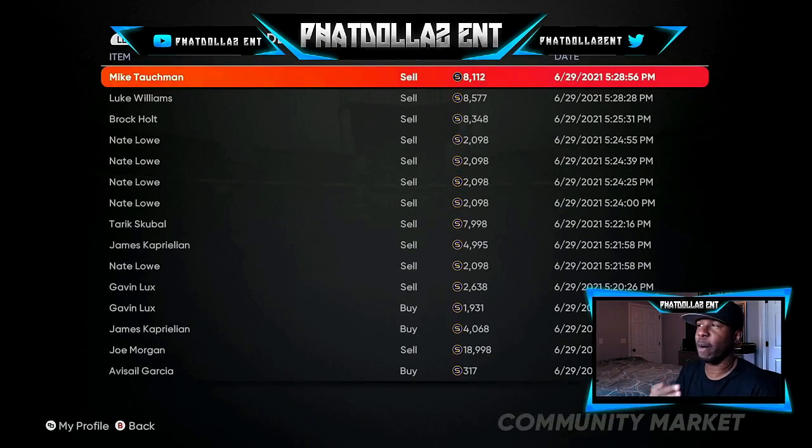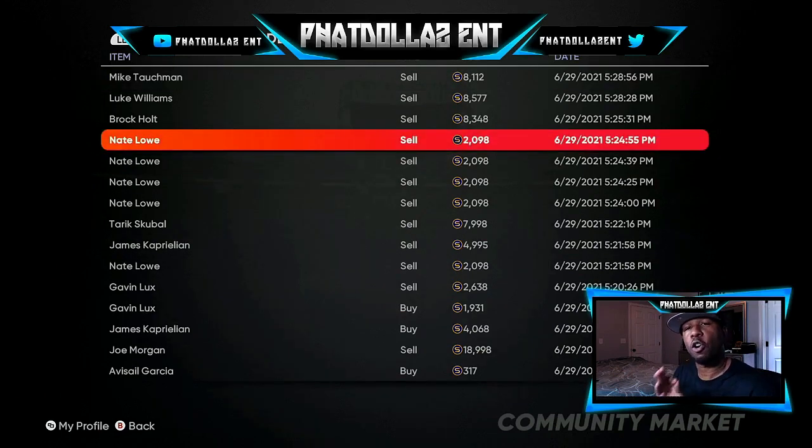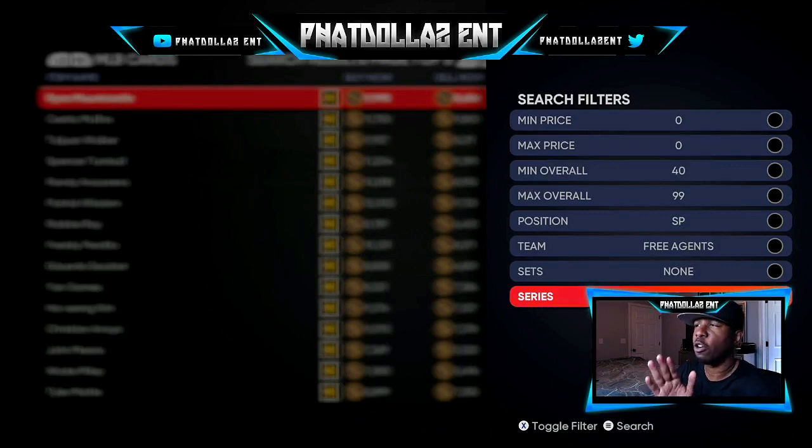I want you to follow what I did before everybody finds out. Right now the Tops Now cards are going very, very fast — you can flip them, they are all seven thousand to eleven thousand stubs. This is the best time to finish your Tops Now moment and get your free stubs. If you want to complete the new player program, don't sell any of your Tops Now cards — you're going to need a lot of them. But if you want to make stubs like I do, just get all the free packs that come with it. Now we're about to go over the best cards you can buy and flip right away.